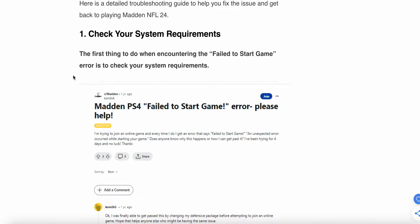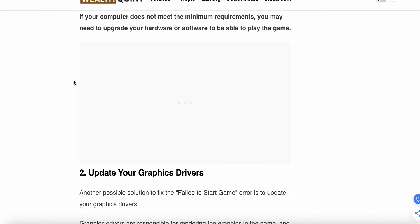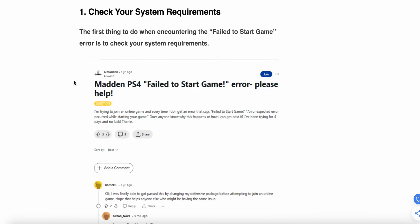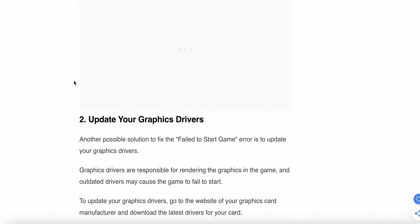First fix is to check your system requirements. The first thing you need to do when encountering the 'Failed to Start Game' error is check your system requirements. Make sure that your computer meets the minimum requirements, and you may need to upgrade your hardware and software.